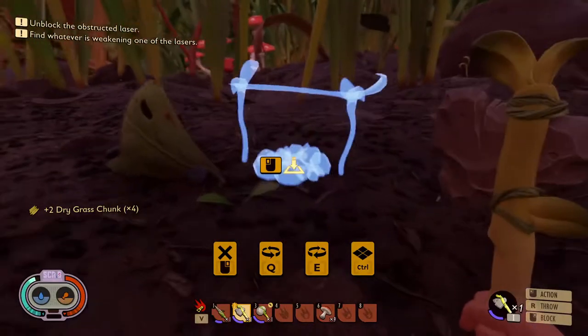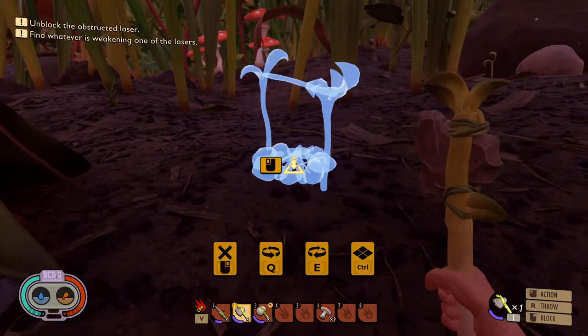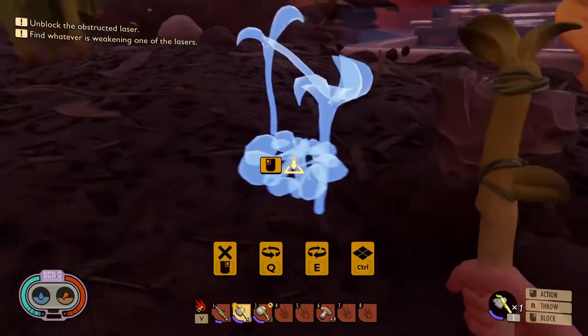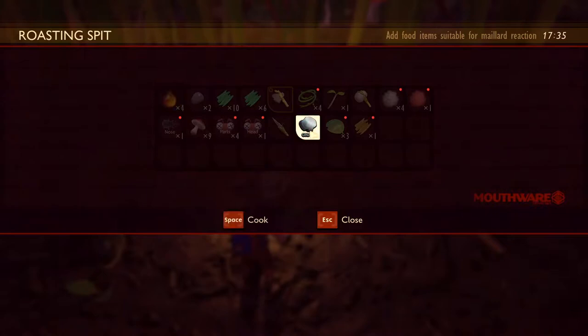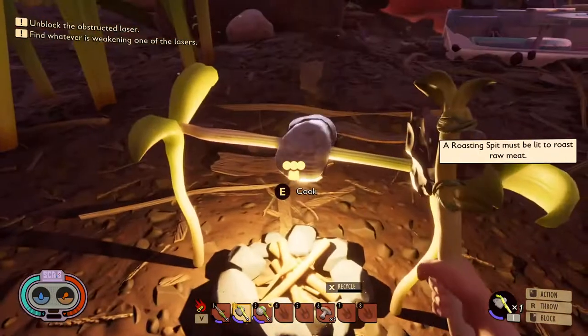Let's construct — let's put it right up here. Alright, how do we get out of this? Just right click. Build it. What can we cook? We got some gnat meat that we can cook. Oh yeah, look at that go — little rotisserie.